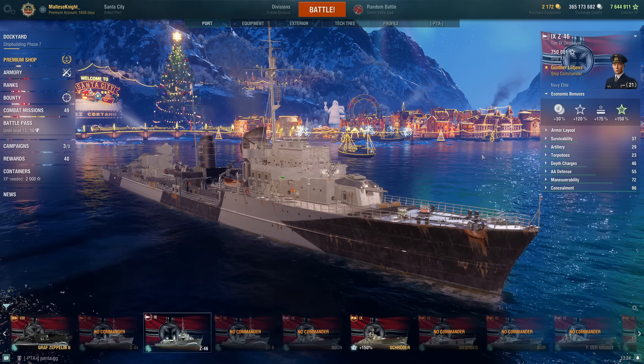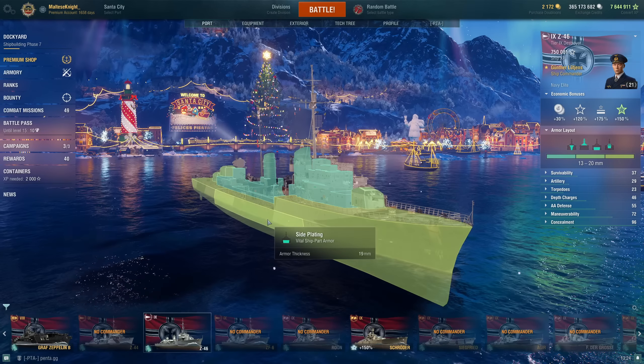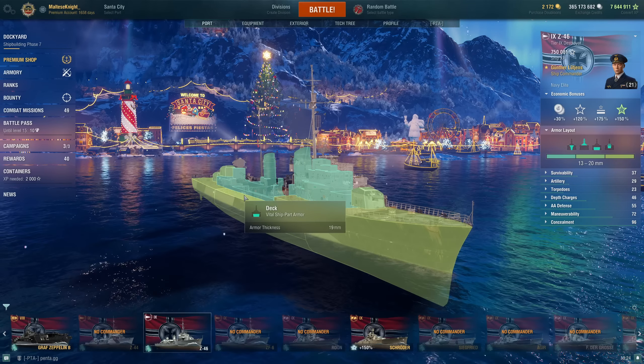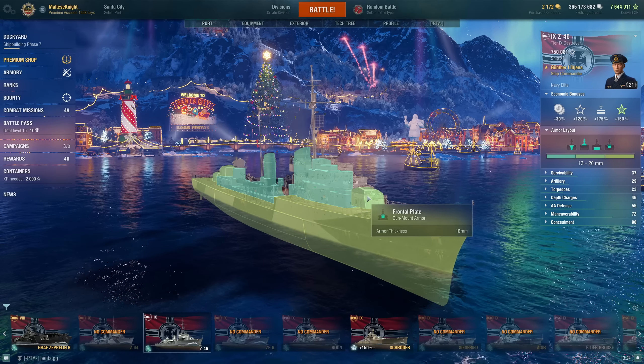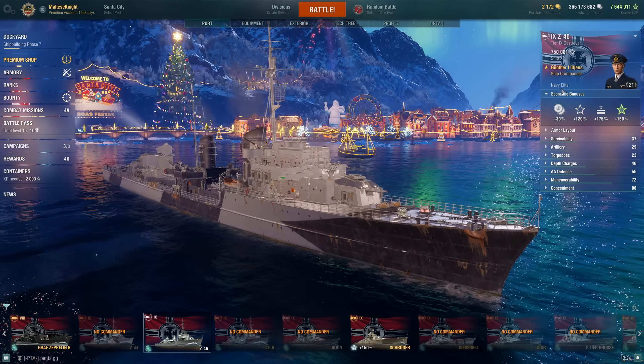Let's take a look at the Z46. Starting with the armor layout — it doesn't really have any armor. It's all 19mm, so it's pennable by pretty much everything, except maybe Fen Yang stock, but Fen Yang literally has no pen.